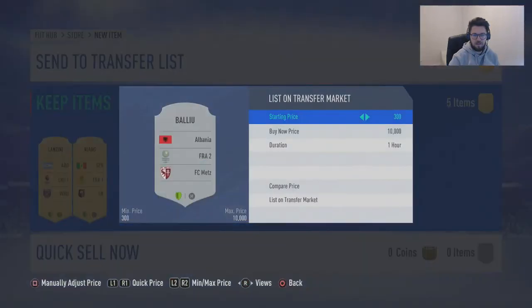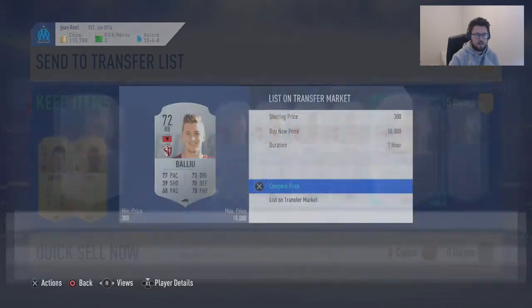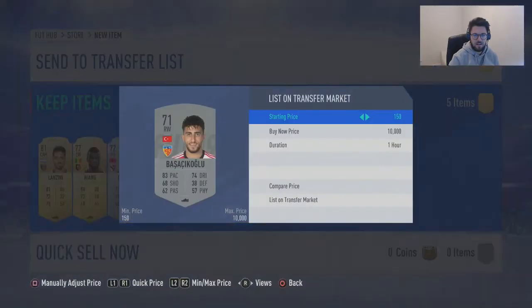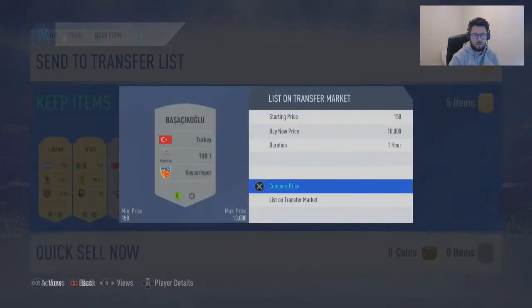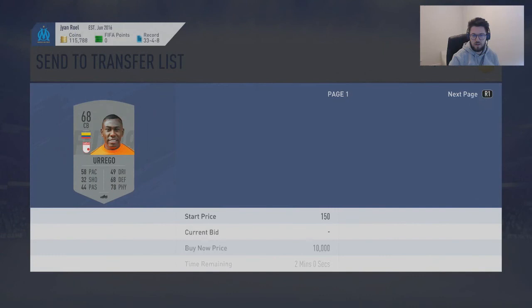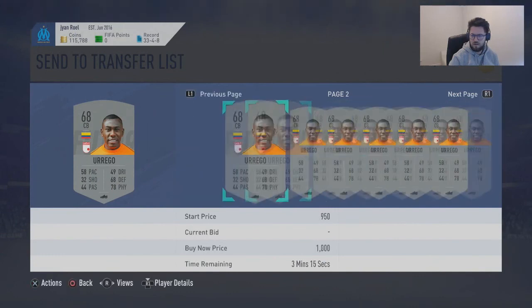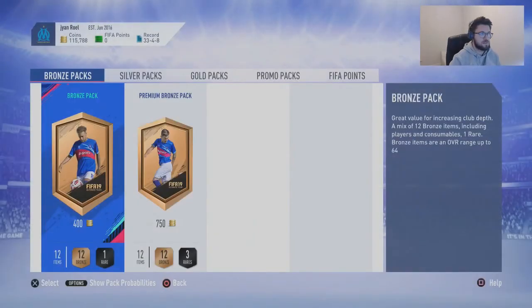Ballou from the French league — yeah, he might go for a little bit. No. And this guy here, Yurango — a thousand? No, he's not going for anything either. So all of these will just go to my club and be towards more SBCs.